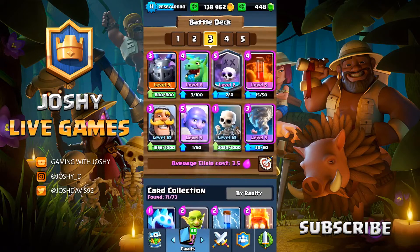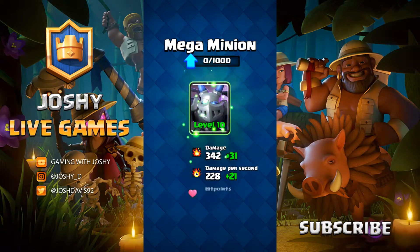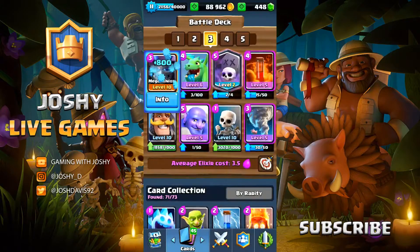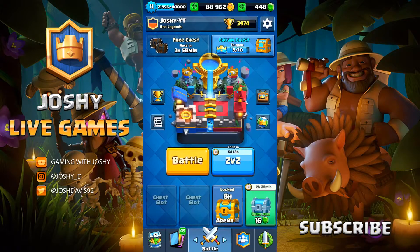Let's go ahead and open up this free chest - we've got 108 cards and 38,000 gold. Now let's upgrade this mega minion. 50,000 gold to upgrade to level 10 - that is insane. And now we need 100,000 gold and 1,000 mega minions to get to max level. Goodness me. Alright, let's go ahead and try out a level 10 mega minion.